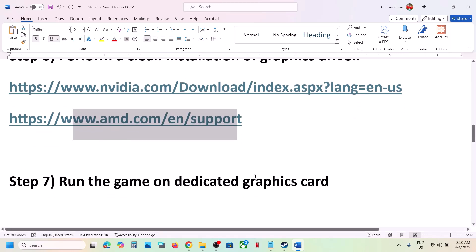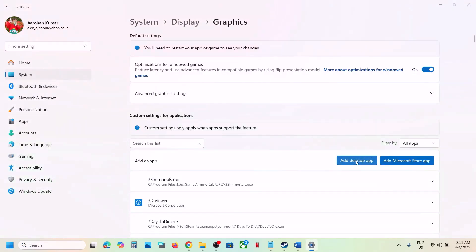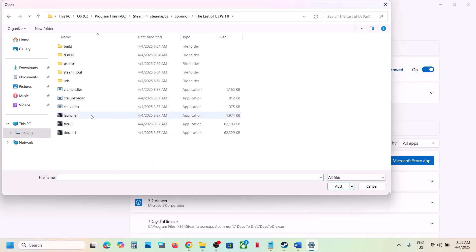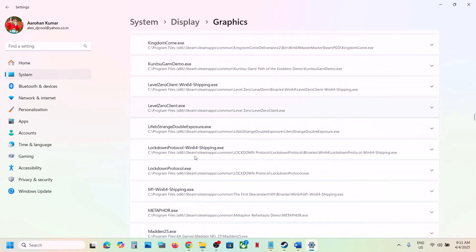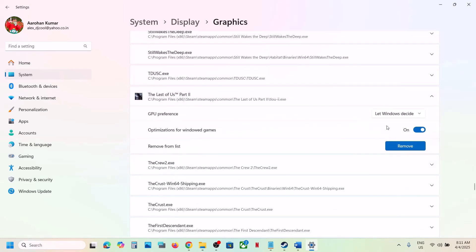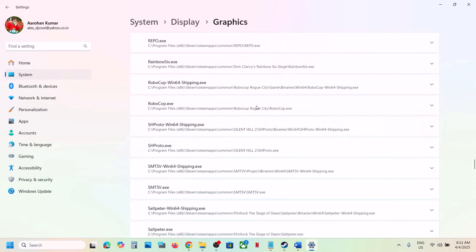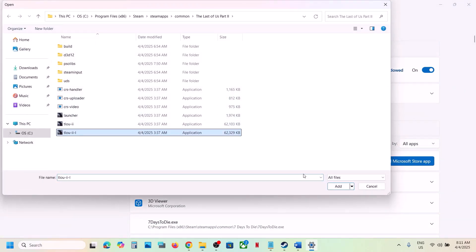The next step is to run the game on the dedicated graphics card. Type Graphics Settings in the Windows search box and go to Graphics Settings. Click Add Desktop App, then navigate to the game installation folder and select the game exe file, then click Add. Once the game is added to the list, scroll down to find it, click on it, and under GPU Preference set it to High Performance — you will see your graphics card listed there.